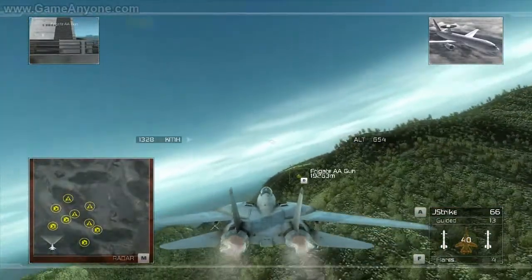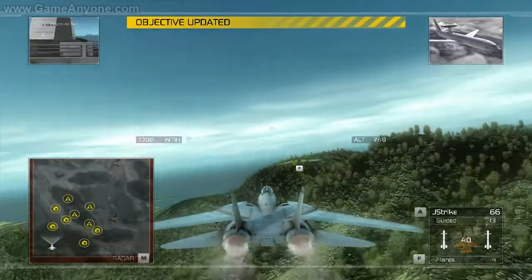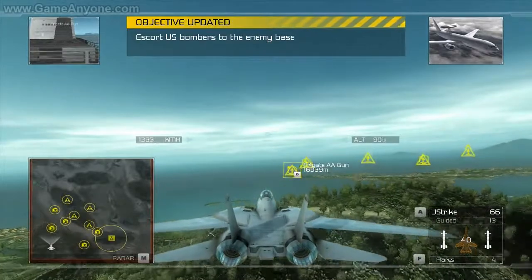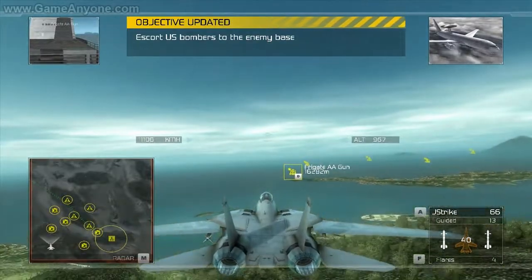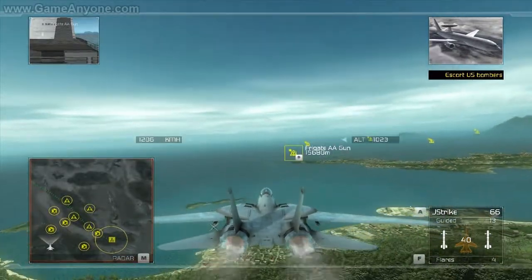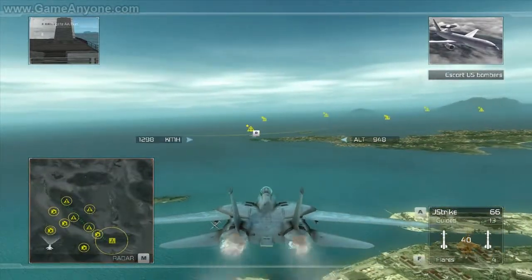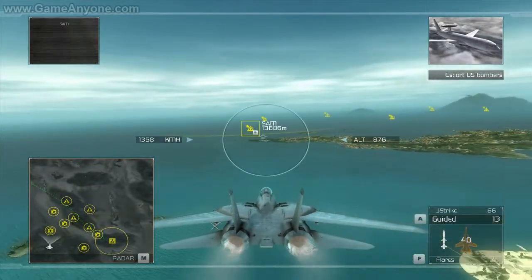Your next objective is to suppress Artemis SAM batteries covering Gargoyle's route to the target. Their flight path is outlined on your ERS. Also be advised that the Artemis naval units are operating in the waters along Gargoyle's approach, and their guns could threaten the bombers as well. There is also the possibility of enemy air activity, so watch out for bandits in the area.